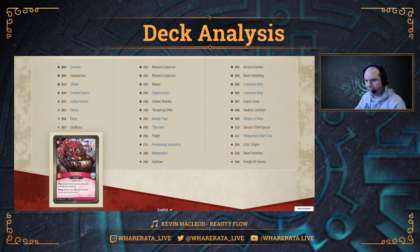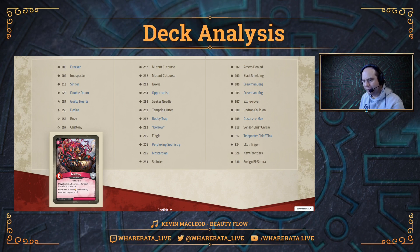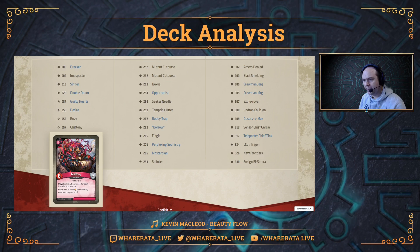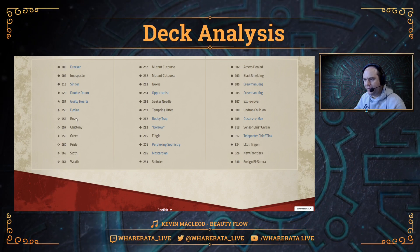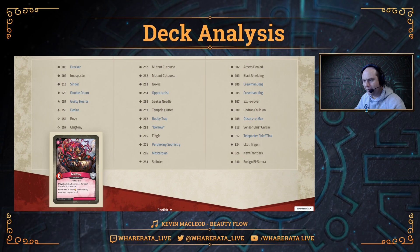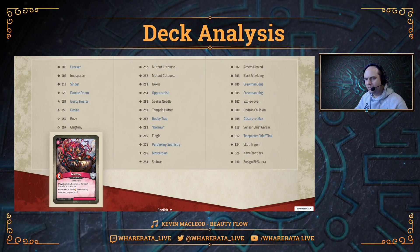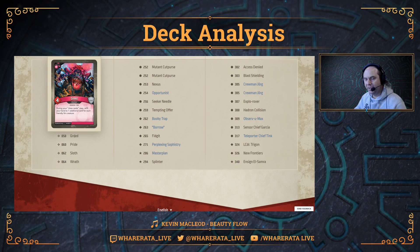Gluttony next — a six-power creature. Play: exalt Gluttony once for each friendly Sin creature, so you're potentially putting quite a lot of Amber on it in this deck. Reap: move each Amber from friendly creatures to your pool. Completely insane. With Envy potentially capturing all your opponent's Amber, and then Gluttony reaping and moving all the Amber into your pool, you could be building up a huge amount of Amber and effectively stealing all your opponent's Amber in one turn.